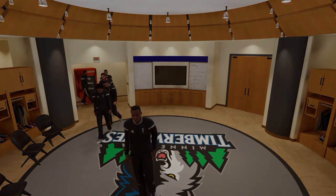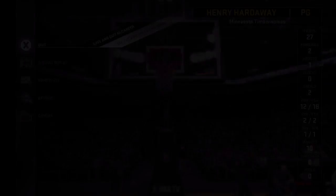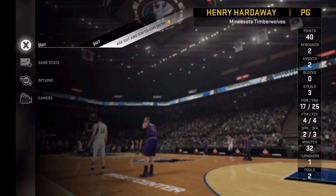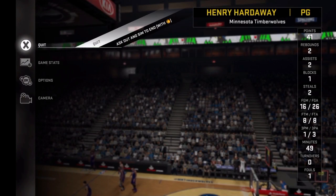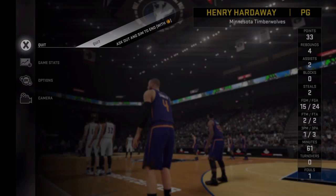I even went to halftime this time to see if it was really a thing — whether I have to do it at the end of the second quarter. And you don't. So you just go, spam options, click yes, spam options, and it'll keep reloading. You'll see my points are increasing — that lets me know the glitch is working, and I no longer need to go check the box score.